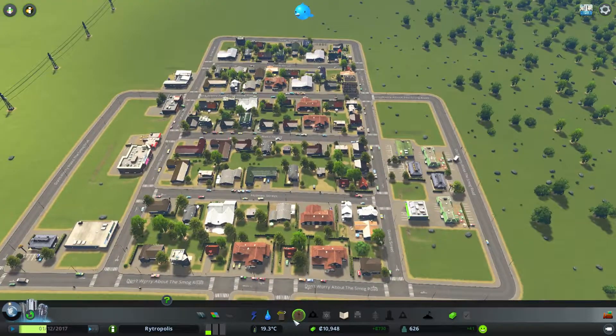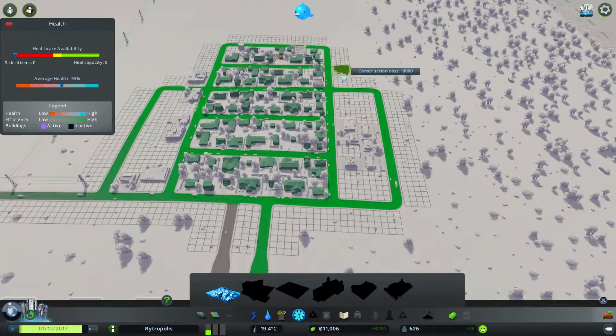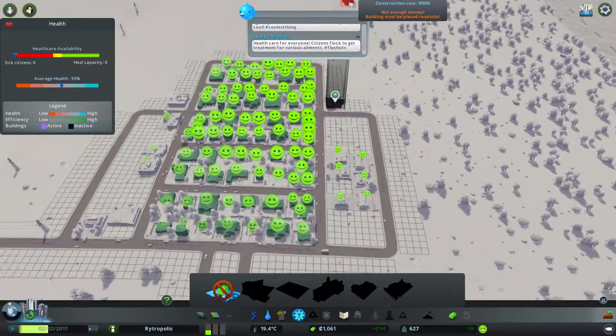Now we can afford to bring in a hospital - just about afford a hospital, and just about afford to run a hospital. So it's definitely wise for a mayor of a city to build things they can only barely afford. That's how great cities are built.